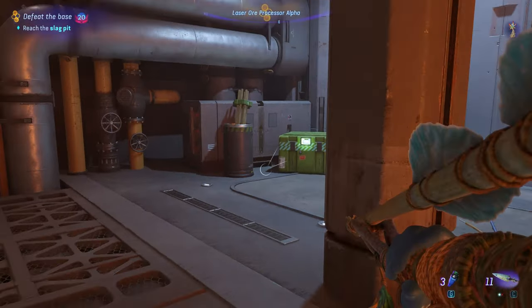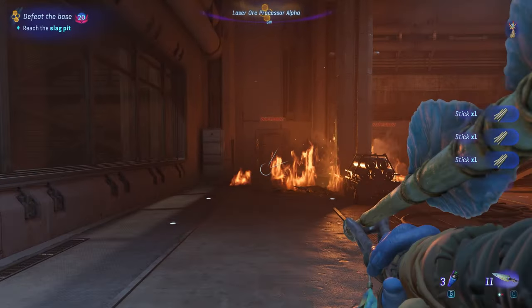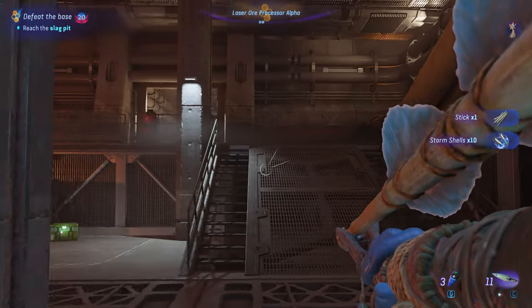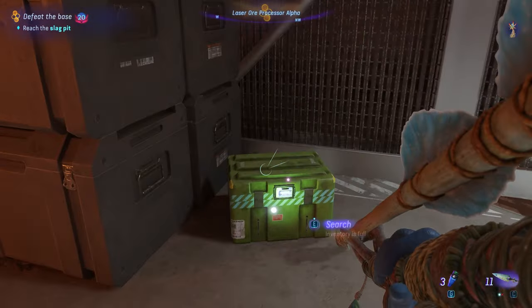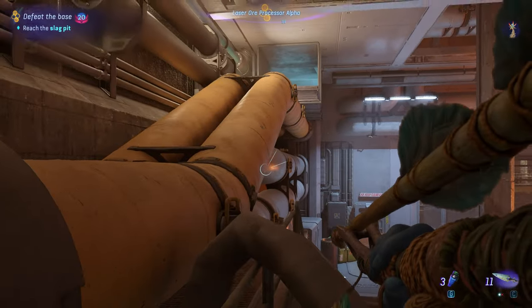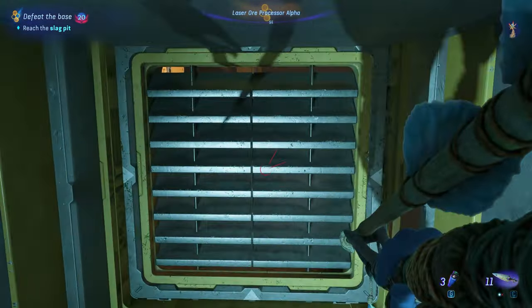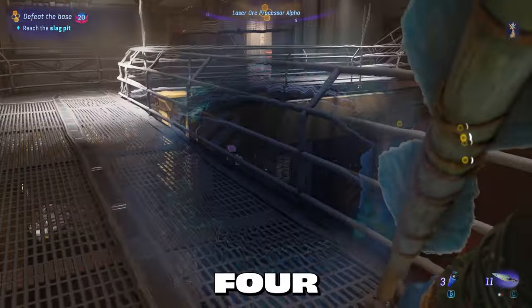When you get to the half room before the next puzzle room, you don't have to jump down like I did — it just has a few supplies to collect. What you do need to do is jump up on the yellow pipes on the left side of the room, crawl through the vent, then smash the vent. Welcome to Puzzle Room 4.